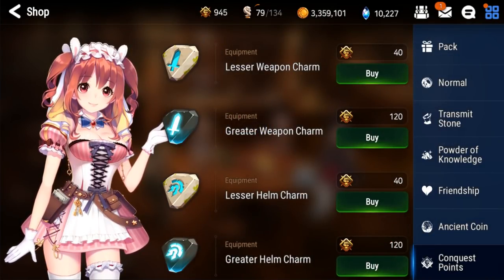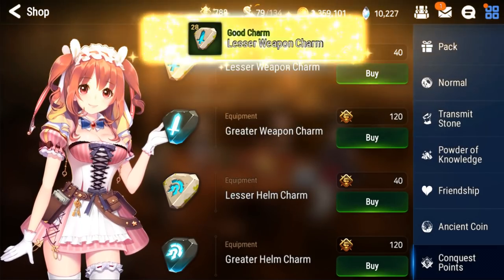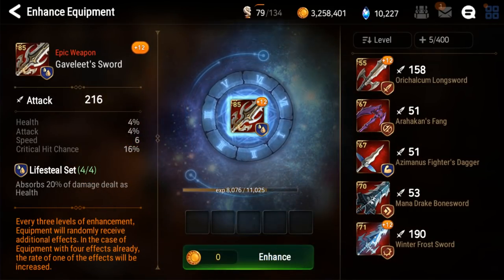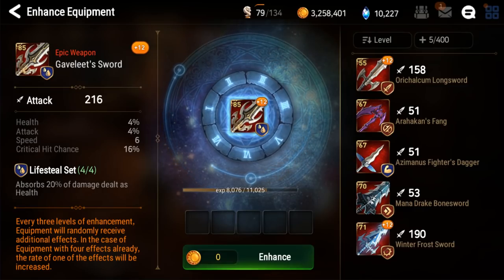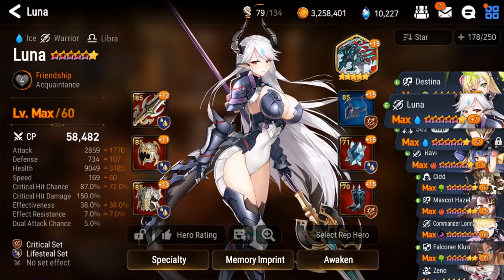Besides that, we can head to the Conquest shop — and typically I wouldn't recommend doing that, but I really want to get it up to 12 — so we're going to do that and just do some extra arena later. We're going to throw those in there along with a couple other swords that weren't that great. And thankfully we got a great roll and it boosted us even further. It went to Critical Hit Chance again, which is a little bit unfortunate because we already have 87, which is way more than enough for Luna.